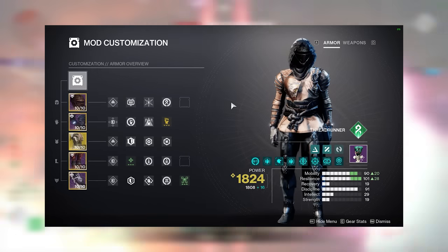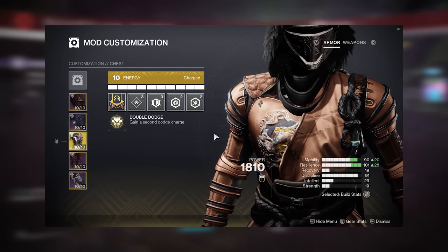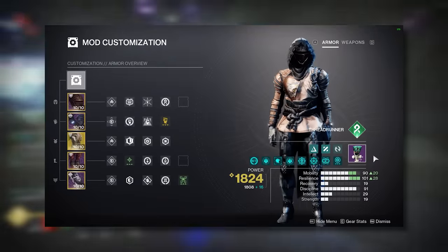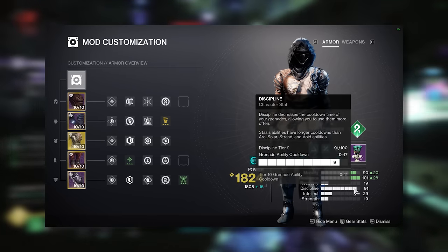Moving on to gear and stats, this build revolves solely around melee uptime, hence why we're using the Sixth Coyote, which enables us to have two Gambler's Dodges. In any situation where we don't have a melee back, we have two dodges in reserve to regenerate it should we need it. Because of this, prioritise getting as high mobility as possible while also keeping your resilience as high as possible. After that, you can build the rest of your stats into discipline.